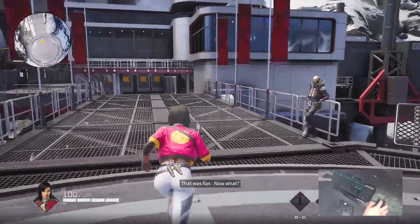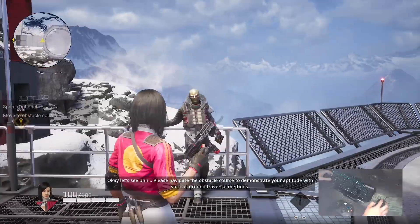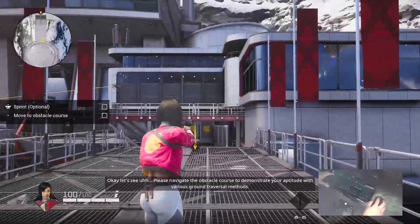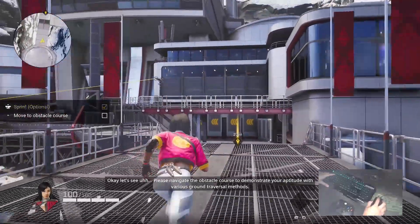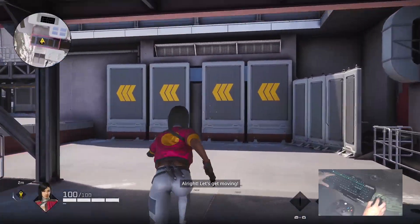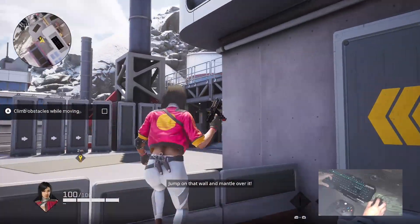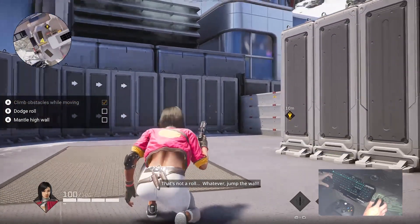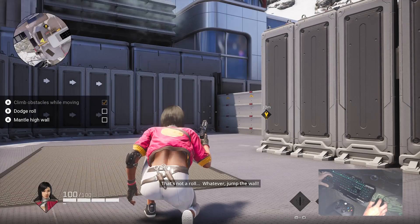That was fun. Now what? Let's see - it says 'Please navigate the obstacle course to demonstrate your aptitude with various ground traversal methods.' All right, let's get moving. Now roll under the barrier - that's not a roll, whatever. Jump the wall.